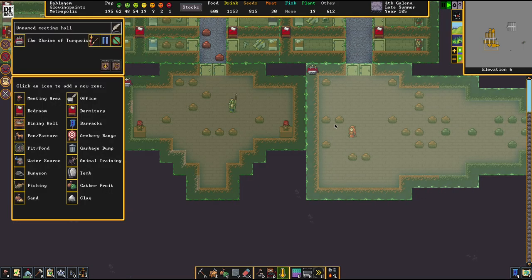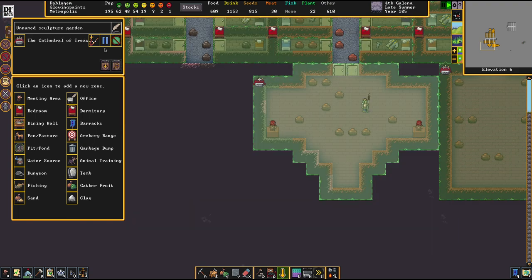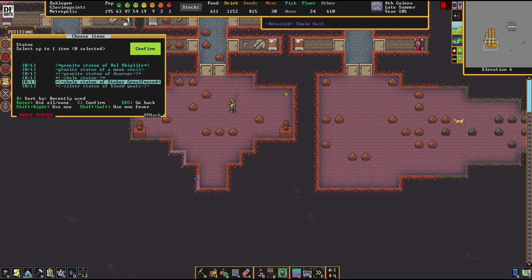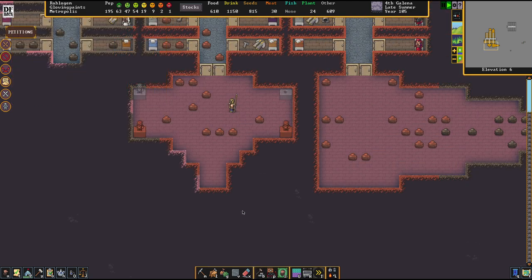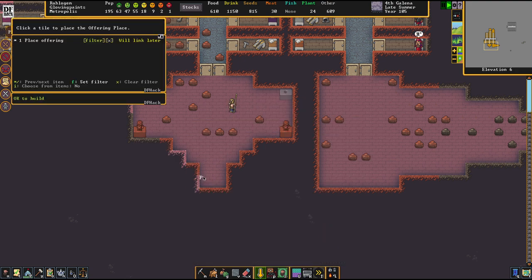Let's check out where the Sect of Bejeweling had their Cathedral of Treasuries. We need to upgrade that a bit. We've got a silver statue — that's certainly a good upgrade — and another granite statue. They aren't as impressive but they'll do the trick. We don't have any offering places built yet.